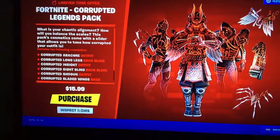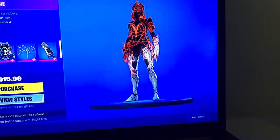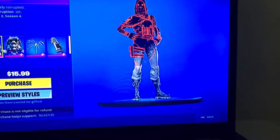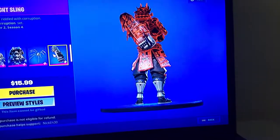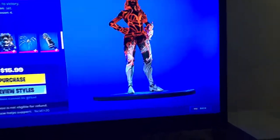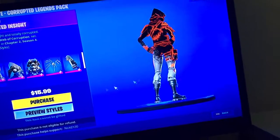It's $15.99 and if you guys see what's in it: we have the Corrupted Archneet — sorry if I pronounce that wrong — the Corrupted Shogun, the Corrupted Long Legs, the Corrupted Sight Sling, and the Corrupted Blade Wings. Honestly, the skin looks mad sweaty.